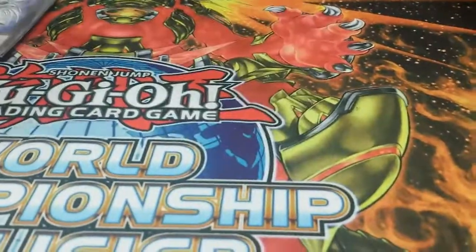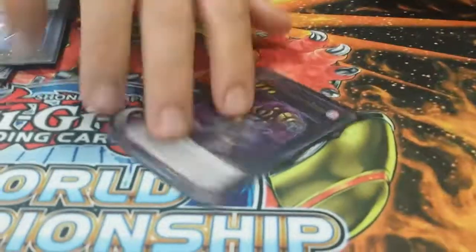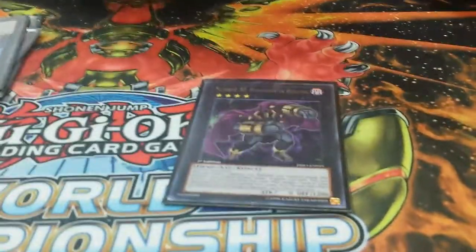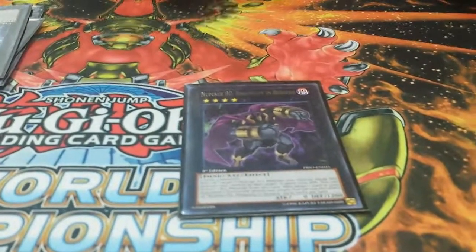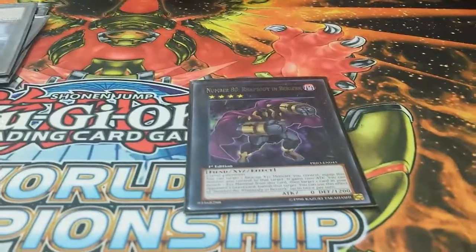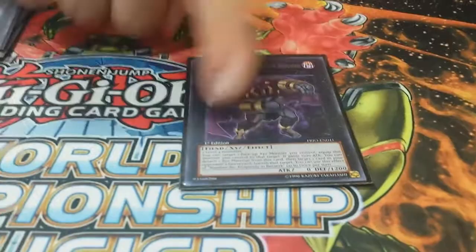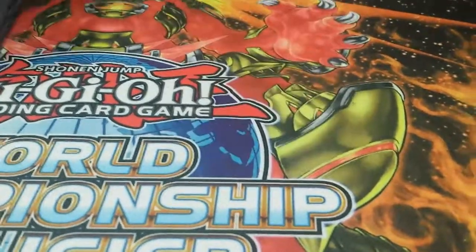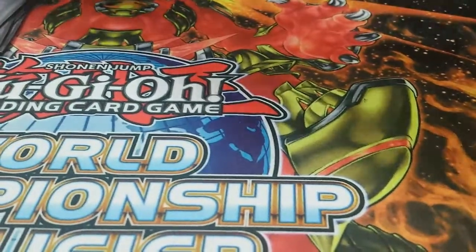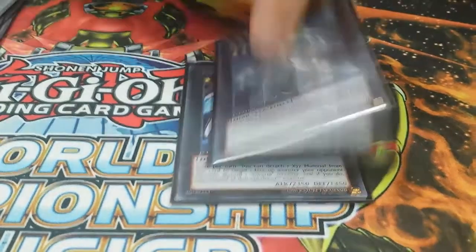Black Ship of the Sky — awesome card, did its job. Number 101 did so much work. Rhapsody and Number 80 — against Mermails I made 101, took their card, then made Number 80 and banished their Gungnir targets because I knew they had Gungnir in hand, and they scooped.